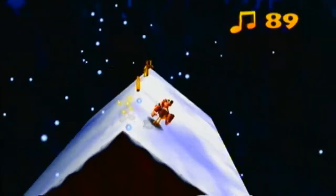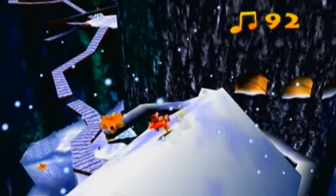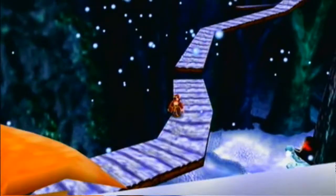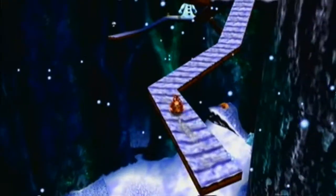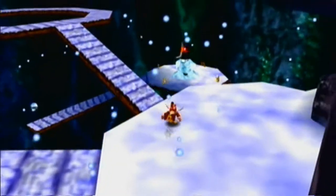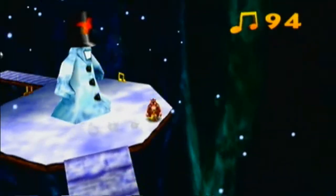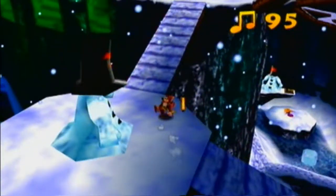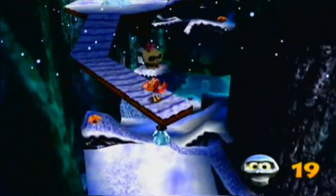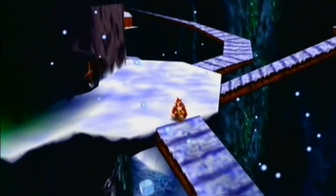Anyway, back to Click Clock Wood — we've only got a couple more notes to find. Let's go and see what Conker's up to. 96 notes — bloody hell, nice. Another Mumbo token there. Let's have a look at what Conker's up to.